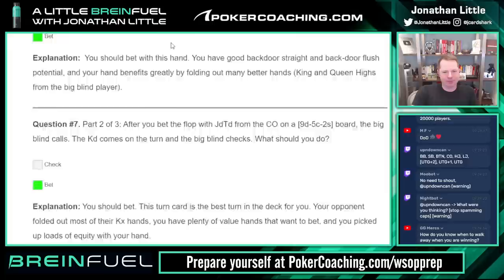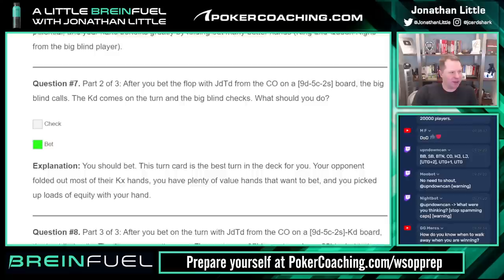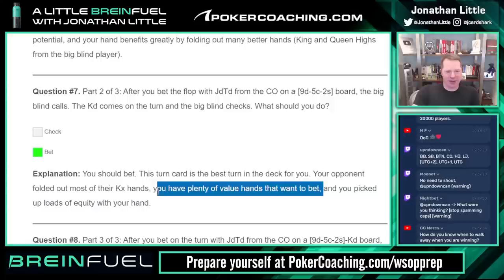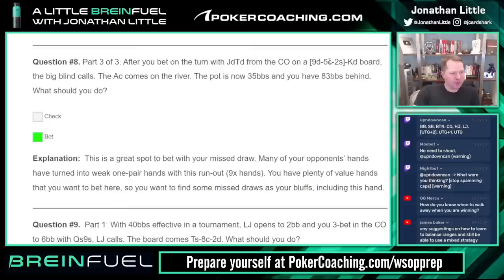You bet the flop with jack-ten of diamonds. Turn is the king of diamonds — a beautiful card. Any overcard, you're going to keep betting here. The turn is one of the best cards in the deck for you. Your opponent folded out most of their king-x pre-flop, and you have plenty of value hands that want to bet like a king — and you picked up loads of equity. Easy bet.